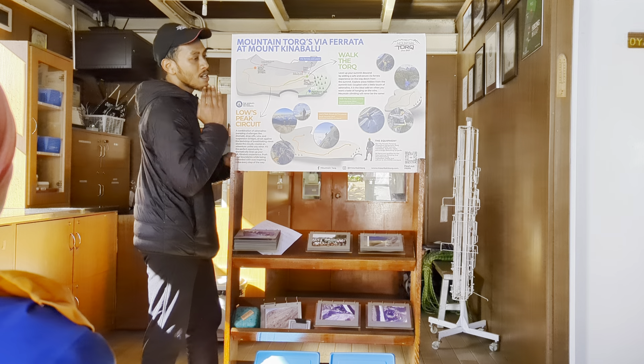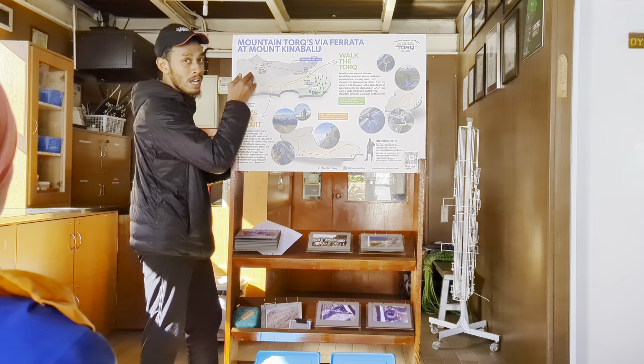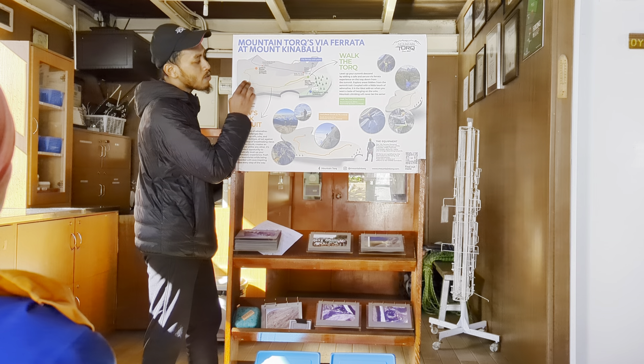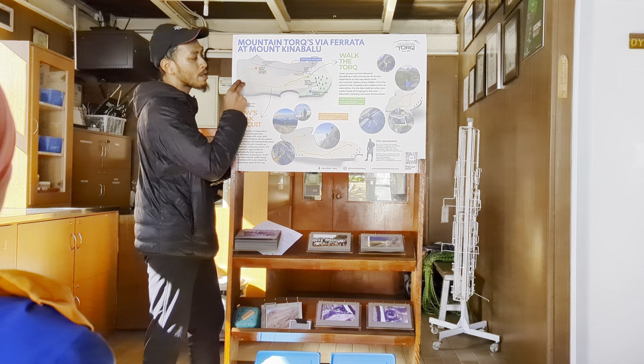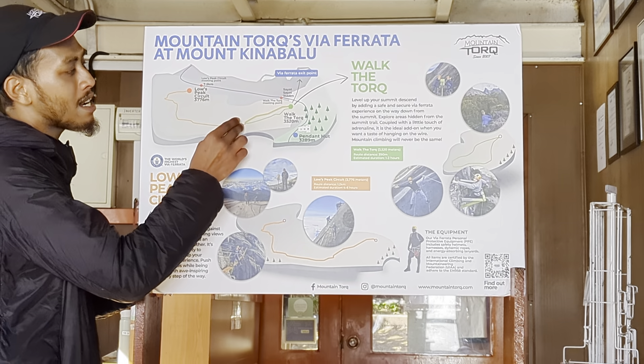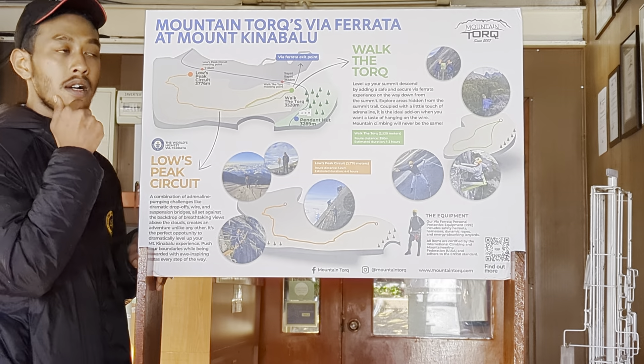The 1.2 km will be divided into 3 parts. The first part is 600 meters vertical down. The second part is 400 meters — what we call the mini jungle area. And the last part is 200 meters climbing up to the ending point.